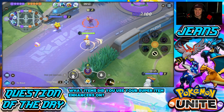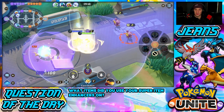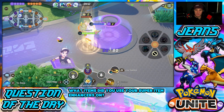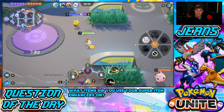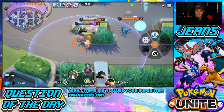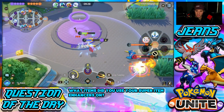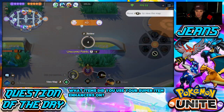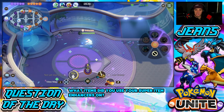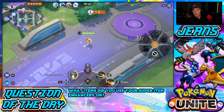I'm going to get this Aipom kill — no, he gets away, get out of my face. I really like having Eldegoss on my team. Eldegoss is just a great support mon — grants shields and all that good stuff. Rolling over to the Corefish. I made a big mistake — I thought I was able to get that Jigglypuff even going one for one. Big mistake from Jeans, I'll take that one on the chin. Sorry Eldegoss. Yeah, I'm a man and I admit my mistakes. Gotta watch out for Cramorant.